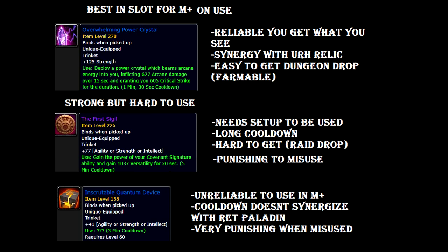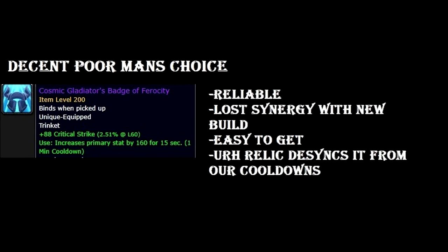The last part of on-use trinkets is for the Badge, which I named the Decent Poor Man's Choice. The Badge was with us for 2 seasons — it was our best-in-slot trinket because we used the 1-minute build and this is a 1-minute cooldown trinket. It's still reliable now because you can tie it up with your Wings and use it whenever it's off cooldown between wing cooldowns. Even though we don't have a powerful 1-minute burst now with most abilities around 40-45 seconds, you can just use this whenever it's up to get the strength.